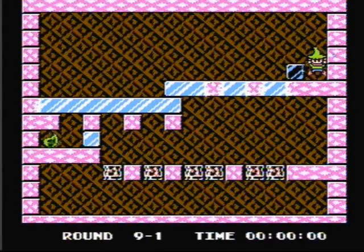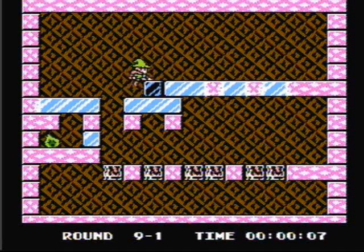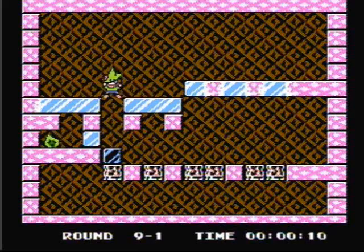This is by far the easiest stage on World 9. Push the block over to the left. Now we need to remove this ice block. Now we need to push the block to cover up the burner, drop down and destroy the flame.